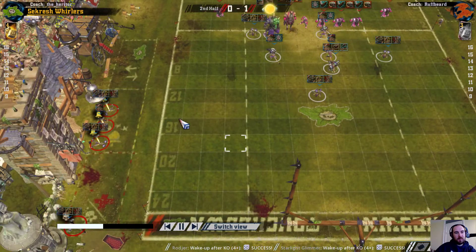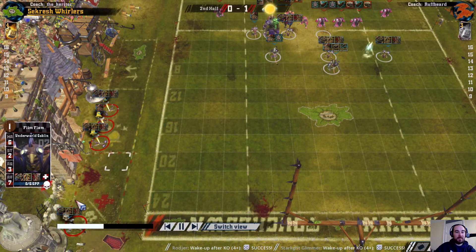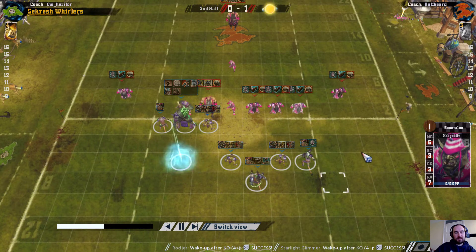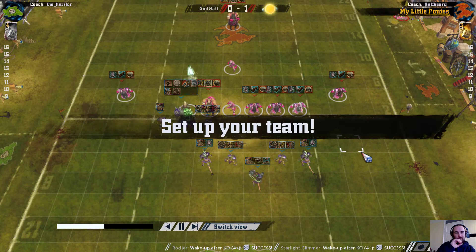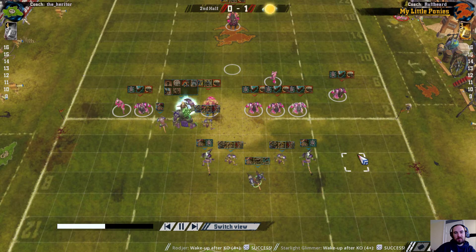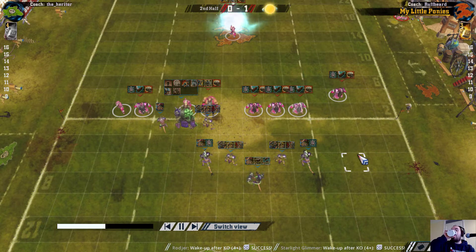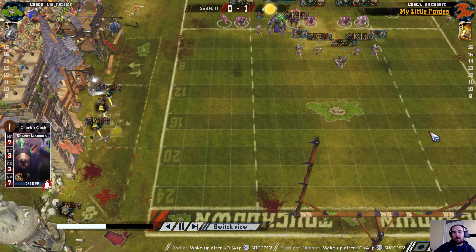That's half time — kicking team get one new player up, and as we always say only one knockout back. The blocker is back for the Chaos Dwarfs and we are straight into the second half. I'm down four players — team of twelve down to eight. One of the two goblins and one of the scaling linemen is knocked out.